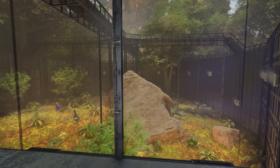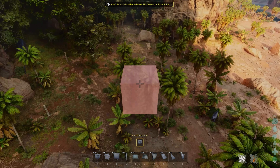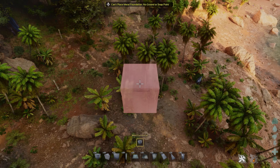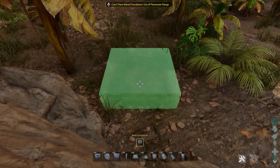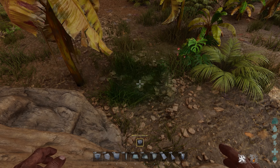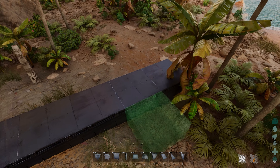With that being said, let's get to the building. We want to start out by placing down the foundation of the pen itself first. It's best to have a relatively flat area, but you can also build it on steeper terrain because we're building walls anyway, so we won't see most of the foundations. We want to start by laying down a line of foundations that is nine wide — nine in total — just all normal foundations.